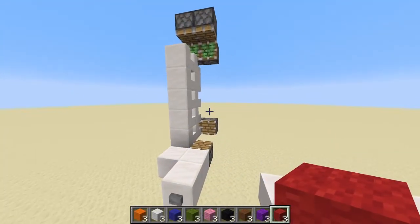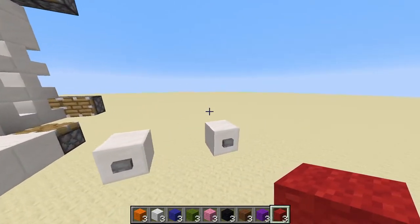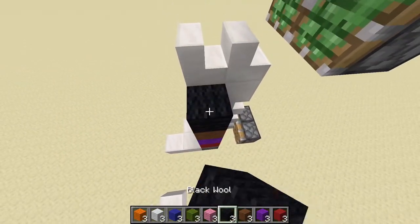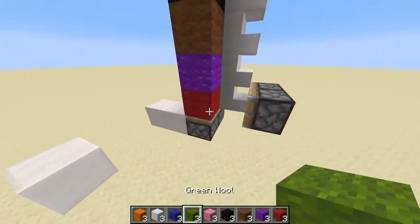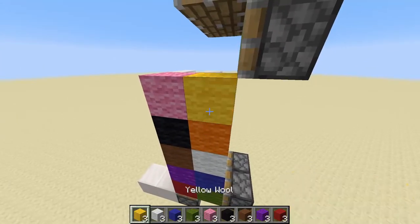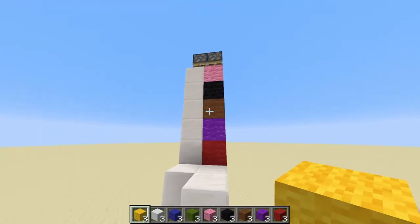Now to place in our colored wool — just to use the example from earlier in the video where this one has red on the bottom, this one has green, this one has blue — we're just going to start off by placing our wool in here. You can do it in any color combination that you really want to. This is going to be the correct combination, so whenever the lock is in the correct position, it's going to look like this.